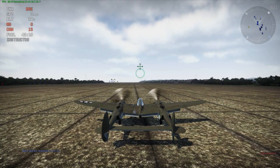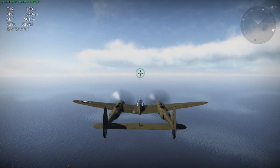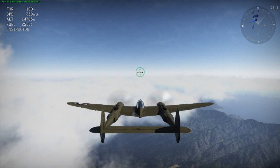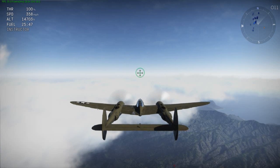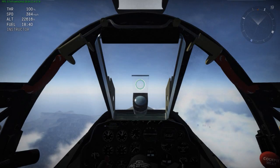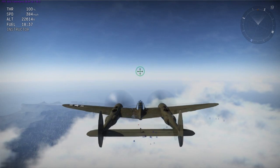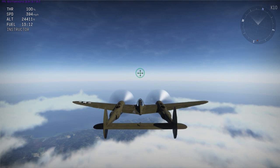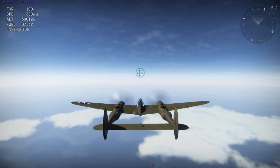I'm starting out with only 15 cannon shells and as close to 45 minutes of gas as I could get. Here I'm testing the top speed at 5,000 feet and you can see it's around 330 miles per hour. At 14,700 feet the top speed goes up to 358 miles per hour. At 22,600 feet the speed goes up to 384 miles per hour. At 24,400 feet the speed improves to 394 miles per hour, and at 30,000 feet the speed drops off to 380 miles per hour.